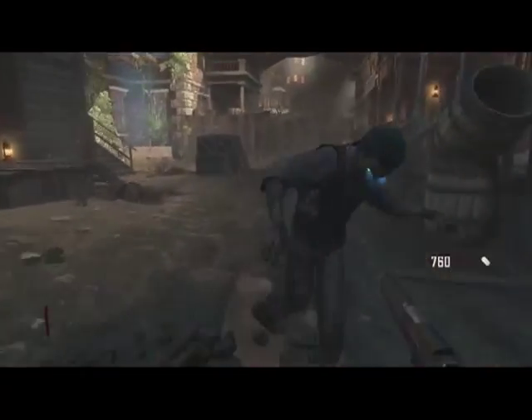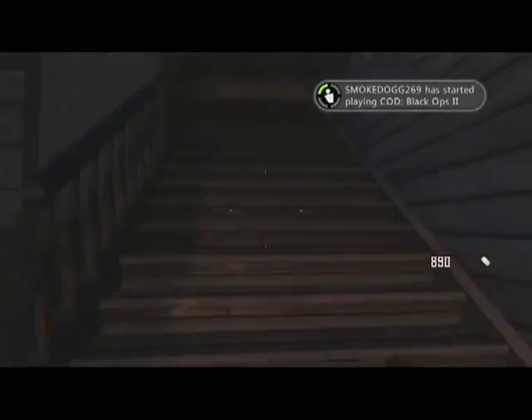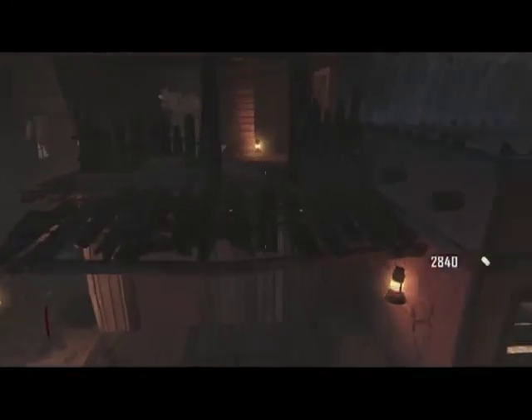Same thing here as Transit and Die Rise — nothing changes. You just gotta find all four pieces for the table and figure out where the build spot is. The build spot is always underneath the tower that will be lit up for the Easter egg. The tower on Buried is right where you start, and the build spot for the table is right there in processing on the lowest level of that first room. You cannot get to it without going through the entire map, so it's kind of a pain.